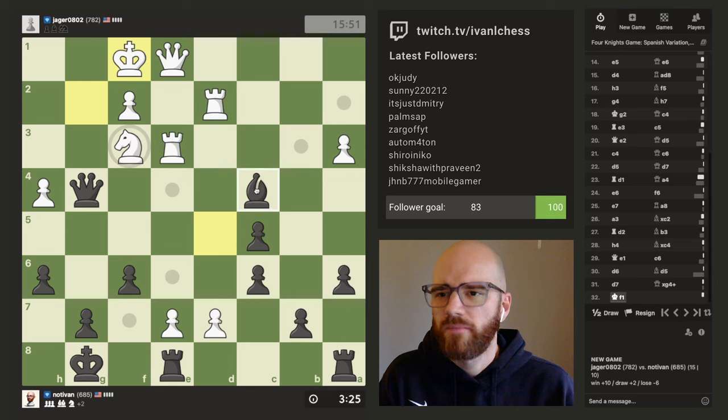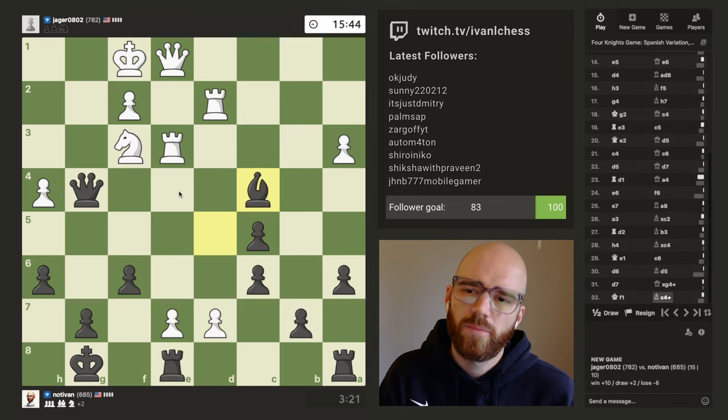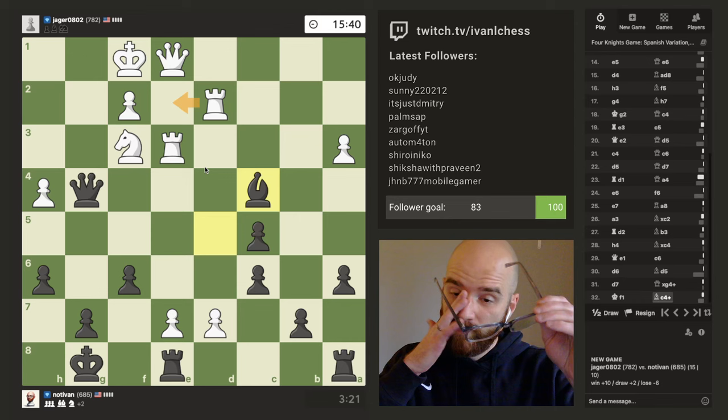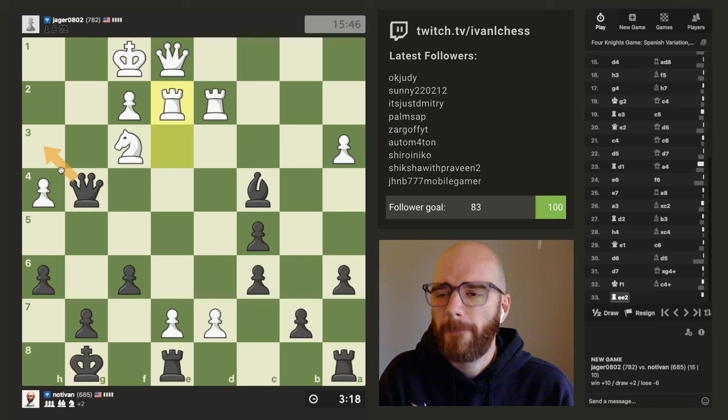This is a tough one — I do have check here as well. Let me think about this. He's going to be forced to block with one of his rooks. He'll probably throw this rook in. I do have a check this way. Should I just go this way? If I go this way he only has this one square to escape to.